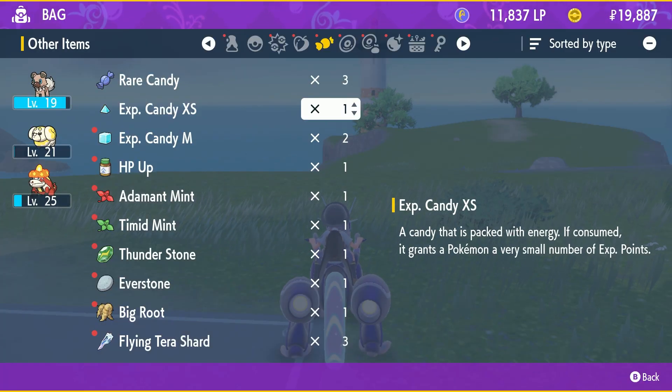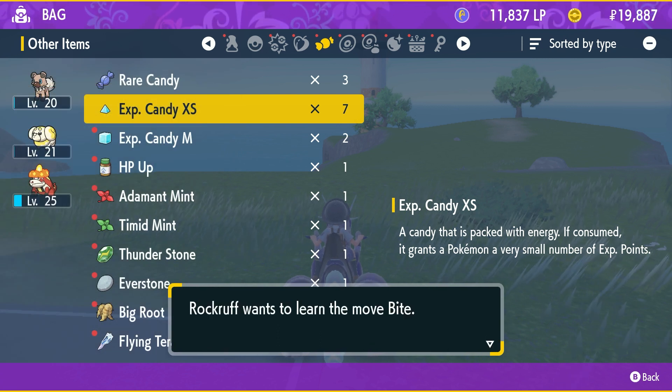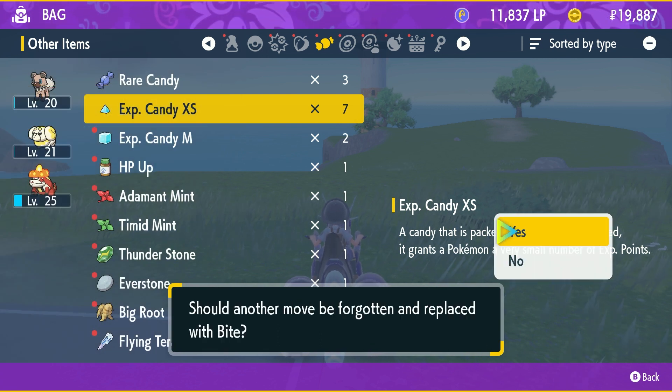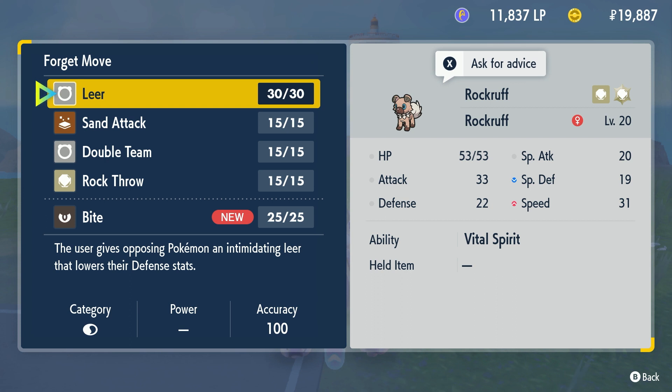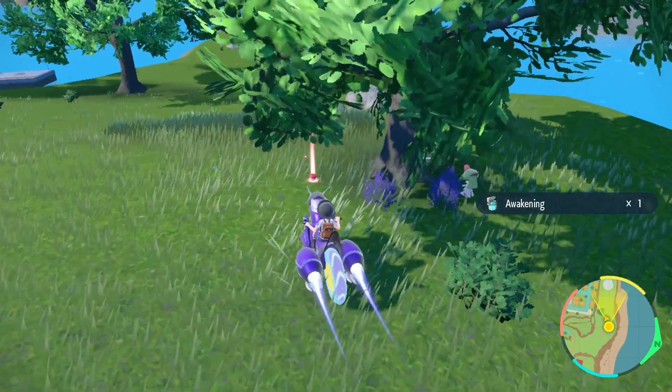The first way to get a bunch of XP is by scavenging for as many XP candies as you can find. These will be in the form of regular items when you pick them up, and are actually a lot more common than you might think. They range from extra small all the way through to large and can be a great source of fast level ups.